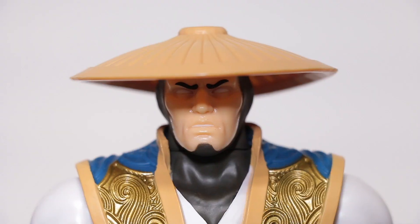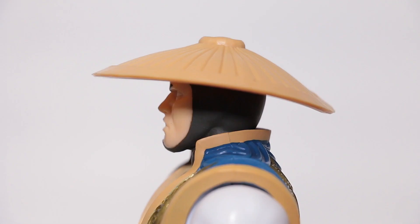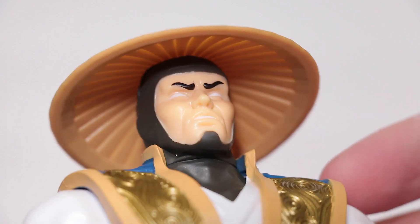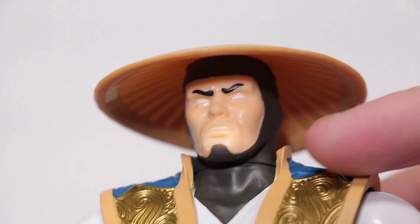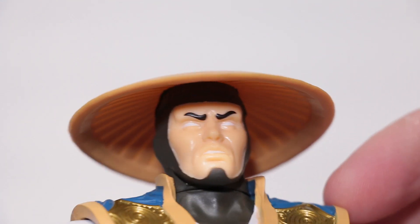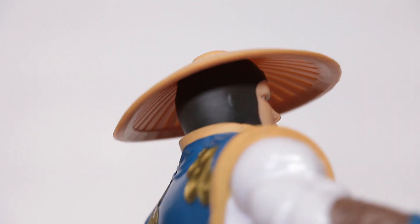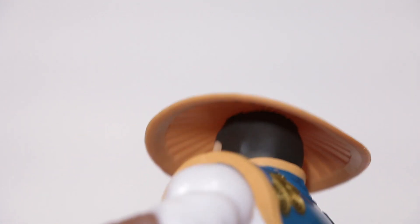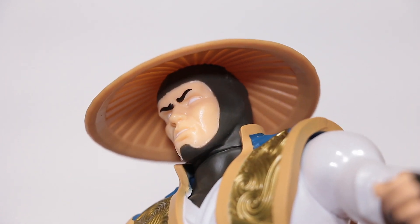Now let's go ahead and take a closer look. Starting with the head here, we actually have a very detailed sculpt in both the head and the hat. I actually quite like this face — it's very well sculpted, and there's lots of curvature and definition. It even has these cheek pieces and cheekbones. They did a good job with this head mask too — it actually looks like he's wearing a head mask, which is pretty cool. His little ears are popping out there, but not too much because it's in a mask.